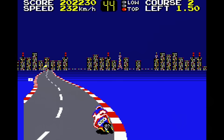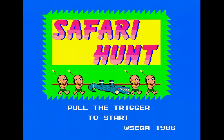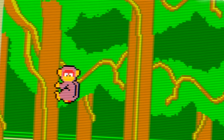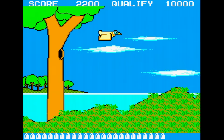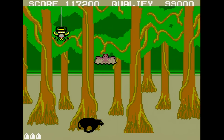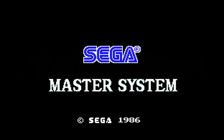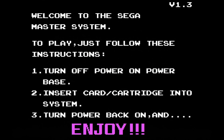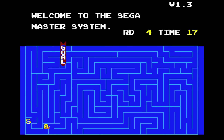The Master System also got the Hang-On and Safari Hunt combo cartridge. Hang-On is the same game as with the Base System, but Safari Hunt takes advantage of the Light Phaser, where you go hunting and shoot down tons of animals. The Light Phaser is extremely comfortable to use and it works much better than the Nintendo Zapper — I am not wrong on this. And yes, this is a much better game than Duck Hunt. Built into each Master System console from this time was a hidden game called Snail Maze that you accessed with a code. You guided a small snail through 12 different mazes within a time limit. It's pretty cool that Sega chose to sneak a little game into the console itself.